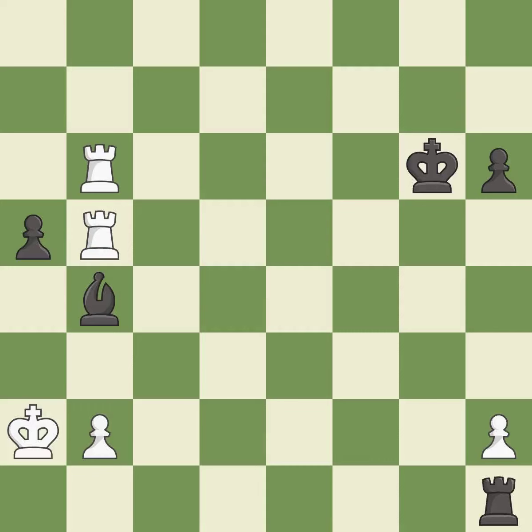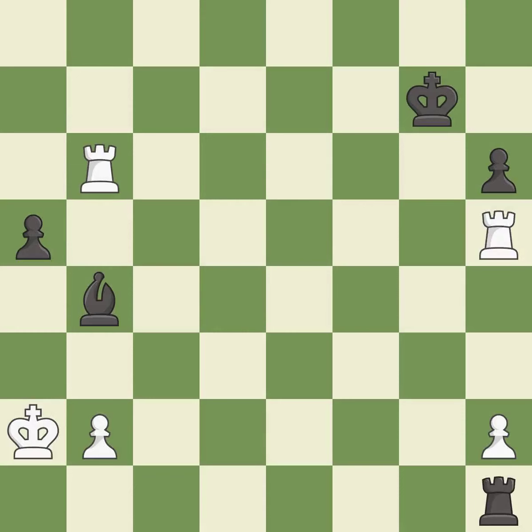That's what I would have recommended — it is best. This evades the check from the rook — it is good. This defends the attacked pawn — it is excellent, as the pawn is now adequately defended. This threatens to force eventual checkmate — it is excellent.